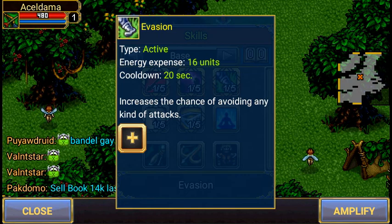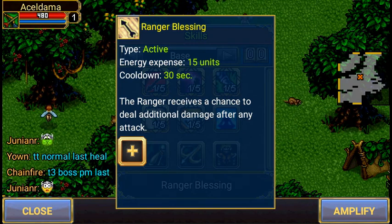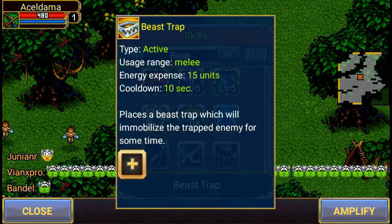Evasion obviously increases movement speed and a chance of avoiding attacks — I'm not sure about the movement speed, but the chance of avoiding attacks definitely. Ranger's Blessing gives the Ranger a chance to deal additional damage on any attack, which is great. That's probably the ability we'll use most alongside the first two.